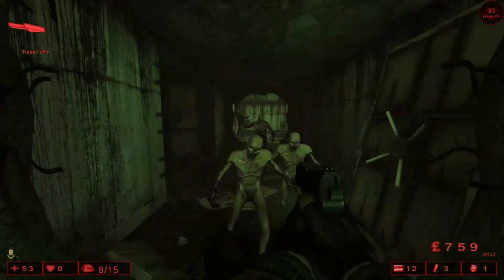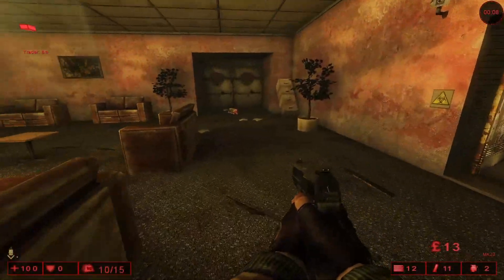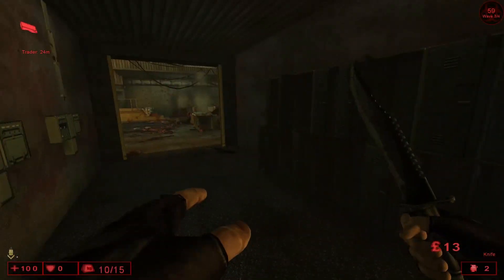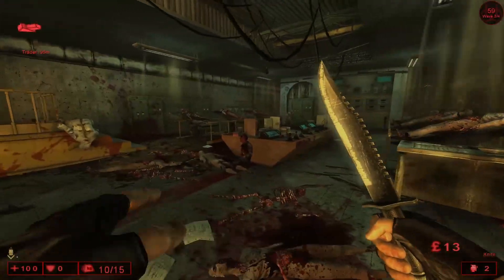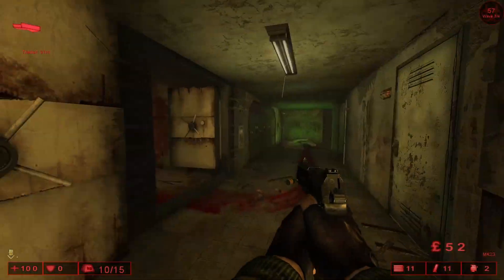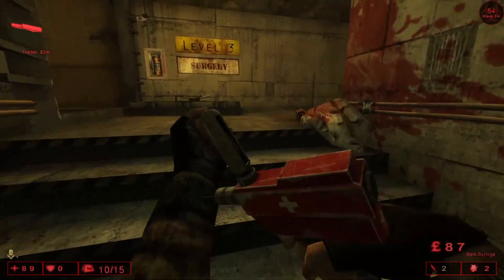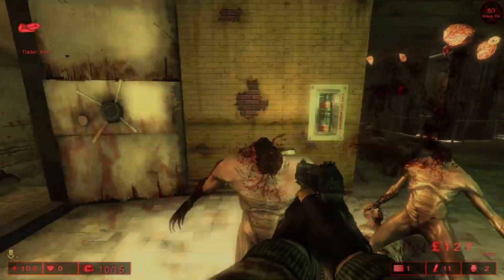Just try not to die to gore fasts — we can one-tap these guys now, so that's cool. The MK-23 also has slight penetration. This is one of the spots you hold with six players — you weld that door and you only get two entrances. Kill that Siren quick. I want to get outside. That's a very welcome Z-time, honestly.